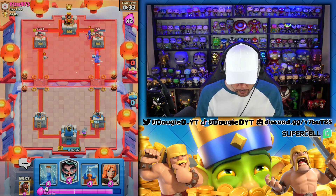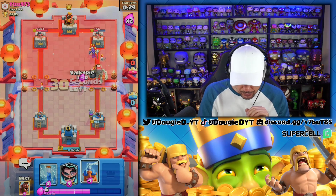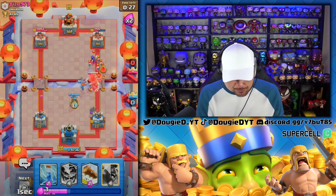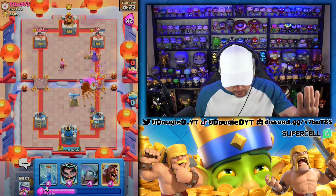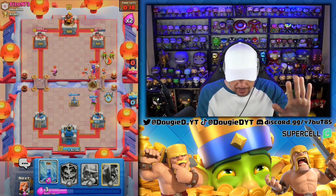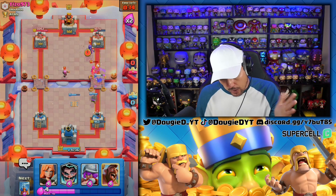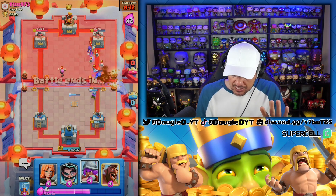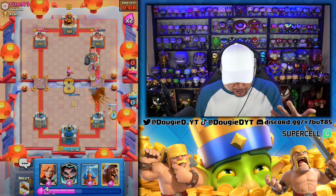We're going to go High Tesla. This is going to be his mistake. I'm going to log this back and keep the Giant Skeleton away. We're going to be good here. I'm going to have to Zap — unfortunately, I will have to Zap. I'm going to Zap this because we want the Mini Pekka to get through. He's going to have a Skeleton Army, so I've got to be careful. I'm playing a little patient.